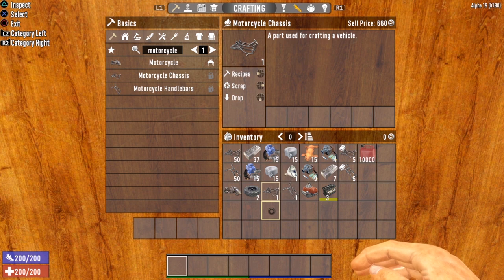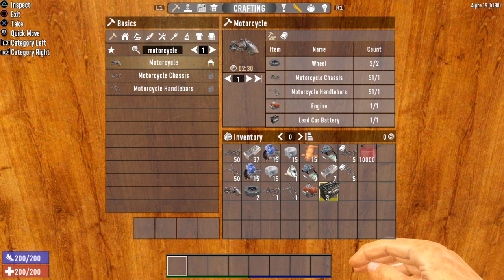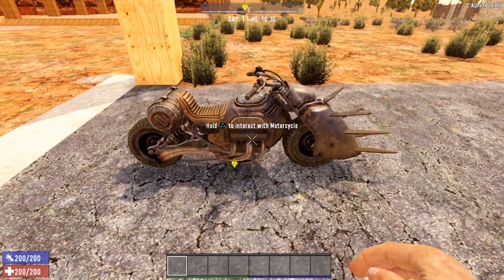You can actually get the motorcycle relatively early in the game by finding or purchasing components. In several playthroughs, I found both the motorcycle handlebars and chassis available at the trader — they cost a pretty penny but with some Sugar Butts and Grandpa's Awesome Sauce you can get the price way down, and Duke's Casino tokens are easy to come by through looting and questing. Once you have your chassis and handlebars, you'll also need two wheels, one engine, and one lead car battery. Battery level does not matter. Once crafted, toss it down and look at that beauty!